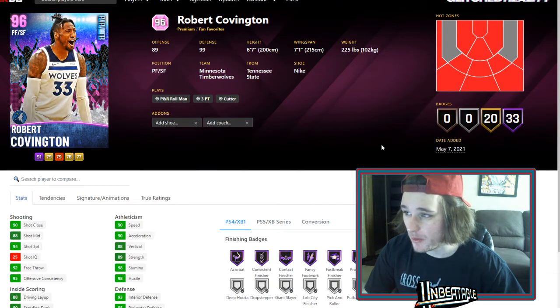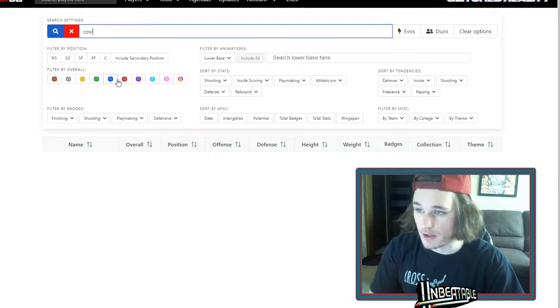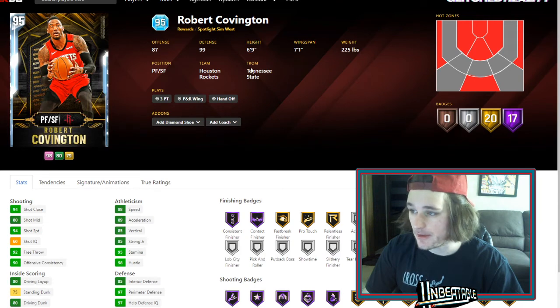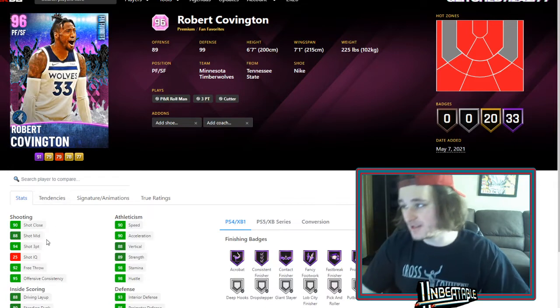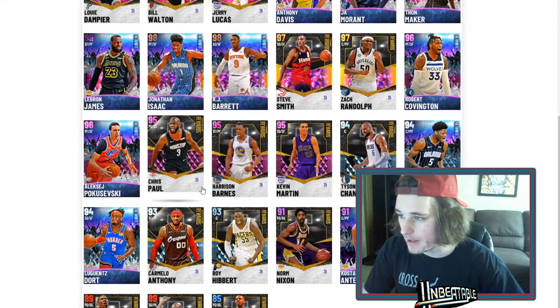Shout out to Ty — he got his man Roko in here. The one thing that makes me not too high on Roko is back in 2K20, the diamond Robert Covington everybody loved was 6'9" with a 7'1" wingspan. This card is 6'7" with a 7'1" wingspan, so they did shrink him. He's just not going to be a meta card, really.